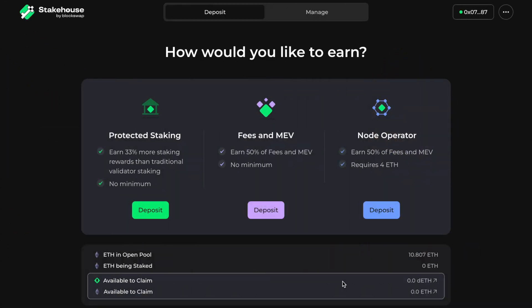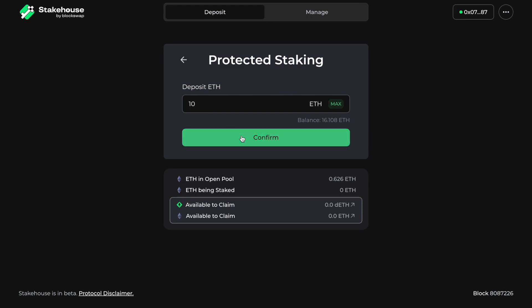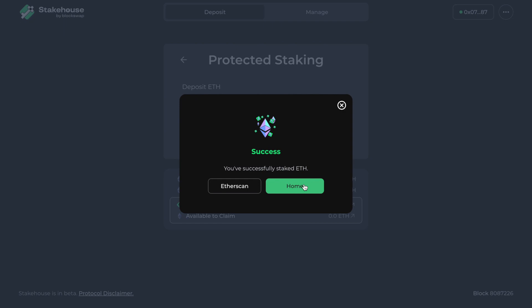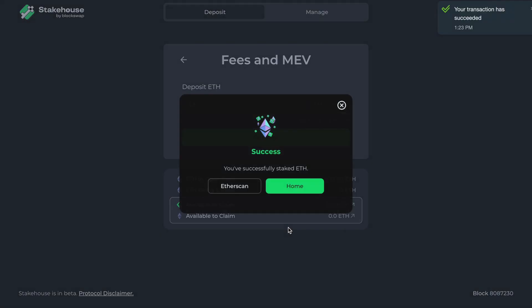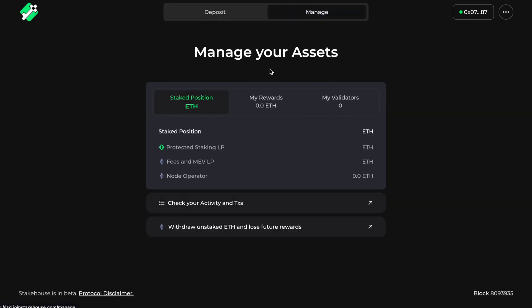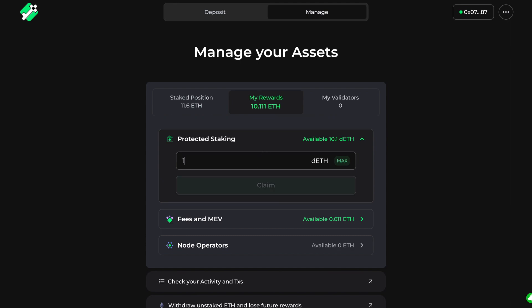In order to qualify for the Bronze NFT, also known as the Rewards Claimers NFT, you must deposit 10 Goerli ETH into the Protected Staking Pool and 1.5 Goerli ETH into the Fees & MEV Staking Pool on the LSD Network's Testnet dApp. Once both of your positions are staked into a validator, you must accumulate and claim at least 10 DETH in rewards from the Protected Staking Pool.